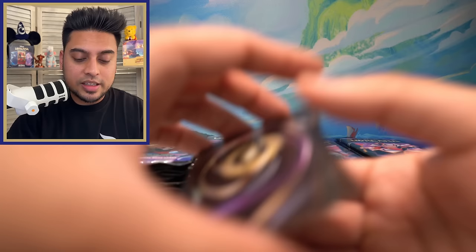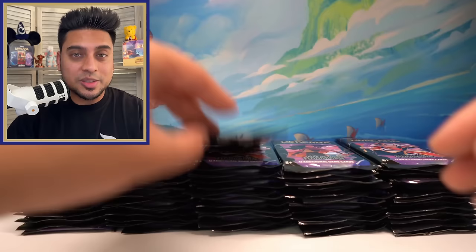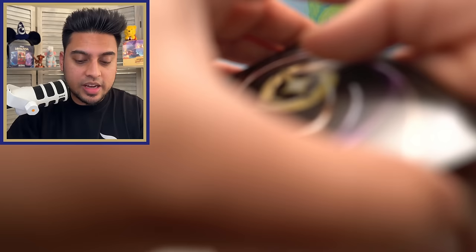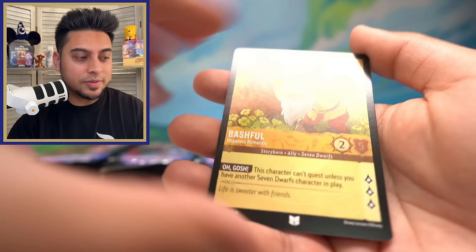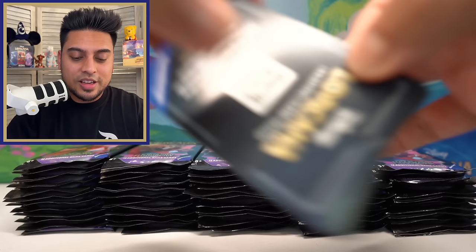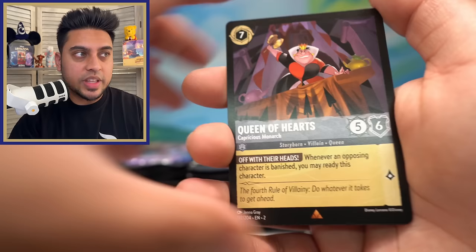They've done pretty good with Yzma — they have a lot of cards for her, and great cards for Maleficent, Ursula, Beast, Ariel, and even Piglet Pirate Captain. Gaston, Beast, Bashful. They've done a great job. Mickey and Minnie Mouse have great cards too. I was saying before — the alternate background idea where characters can be in random places that'll be cool, emphasizing things in the background with the character there.